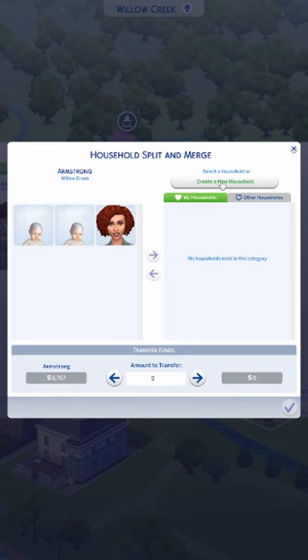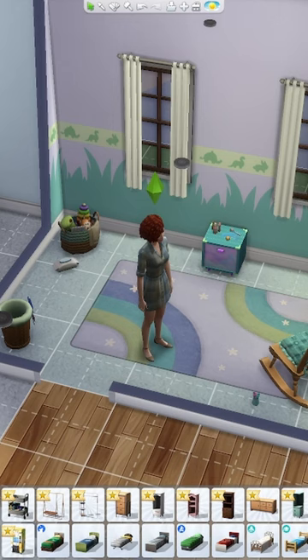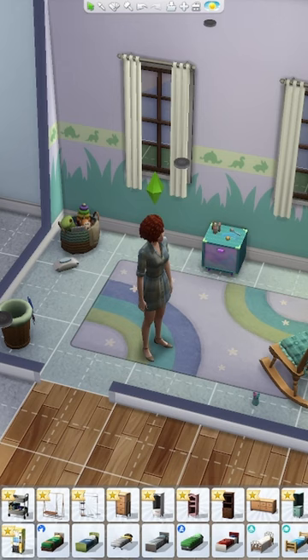You find some guy — probably this guy here in Strangerville, yeah, he'd be great — to have your kids temporarily. Then you go back to your house, delete the bassinets, and put in the lovely bassinets that you'd like to have.